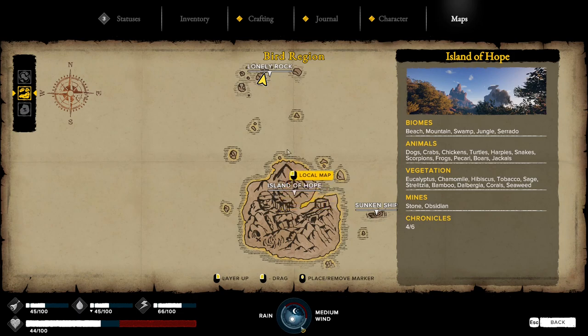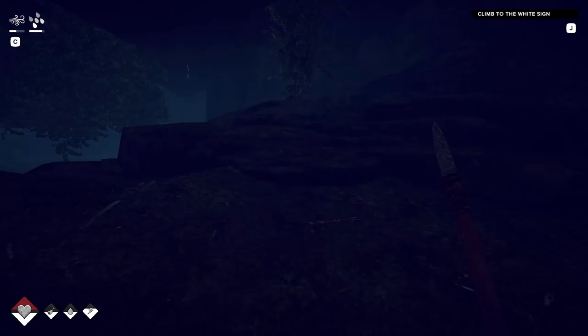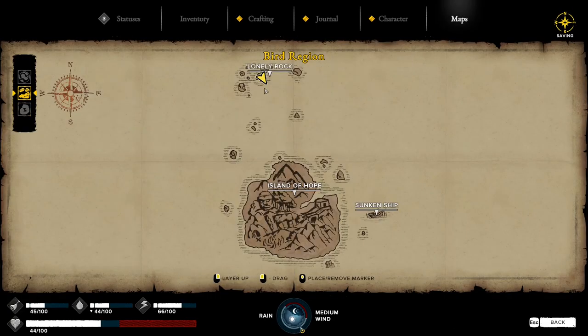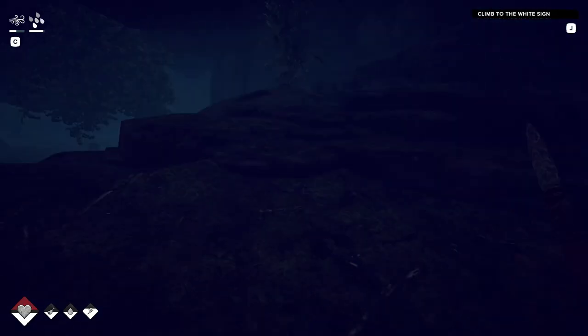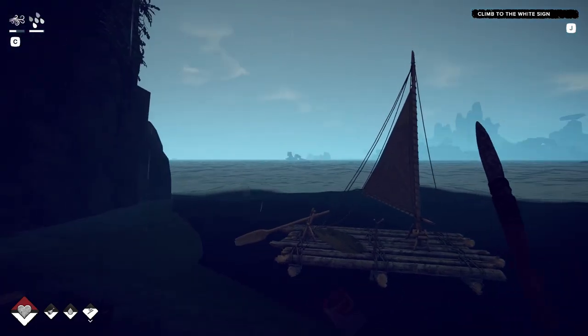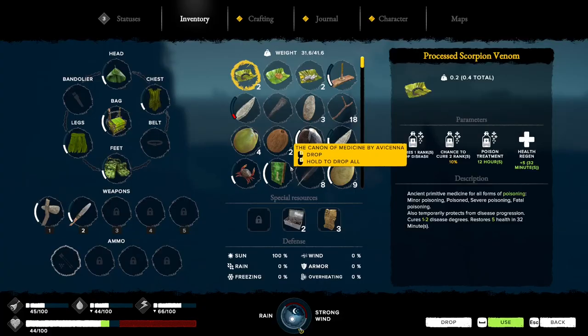I wanted to figure out this whole story mission thing but that's going to take a while. I'm thinking, I have some good energy right now, I might as well head over to the Santa Maria area and unlock that part of the map. There are no resources on this little island - I could only get stone and obsidian from there.